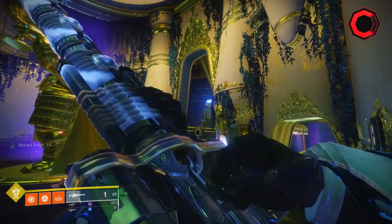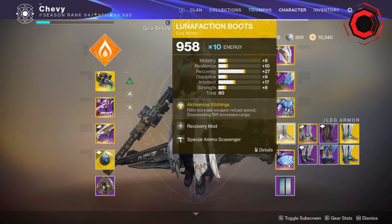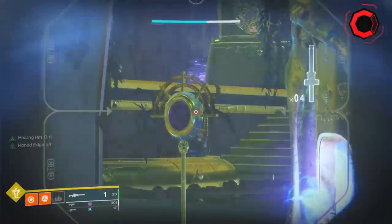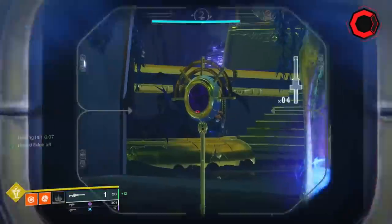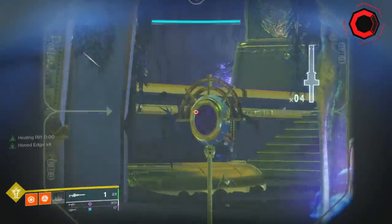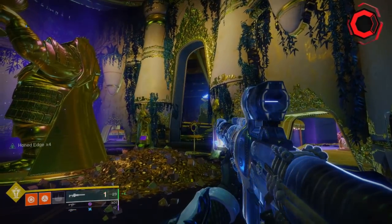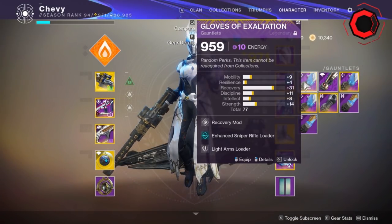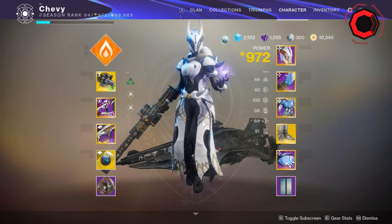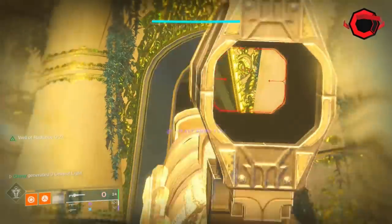Now we're going to go a step further. I'm going to keep on the no-loader gauntlets and drop the rift that increases weapon reload speed. I'll drop that down and do my sprint cancel. You can see this is substantially faster — and again you can do this with x3 Heart of the Pack on bottom tree Night Stalker, or with a rally barricade as a Titan. It's noticeably faster compared to having no rift, so dropping that down is going to help your reload speed substantially. Now I'm going to put on the enhanced sniper rifle loader and drop my Well of Radiance to get more use out of the Luna factions, then reload cancel away.